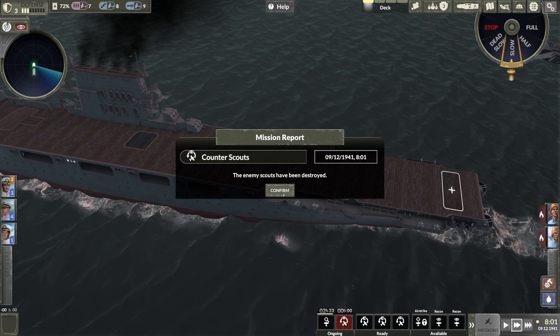The scouts have been destroyed. Now we have to switch the deck to recovery and recover our fighters. Standby to recover aircraft — if the time runs out before you recover them, you lose your squadrons, so you want to try not to do that. There's a lot of managing back and forth.